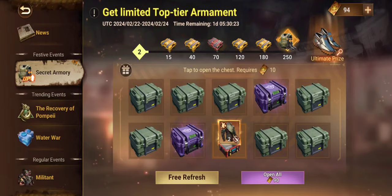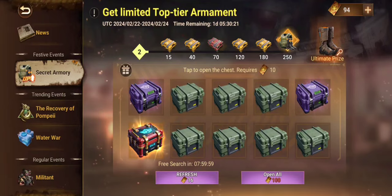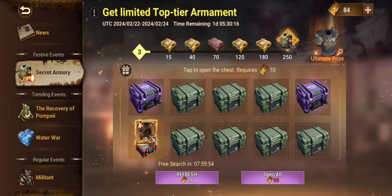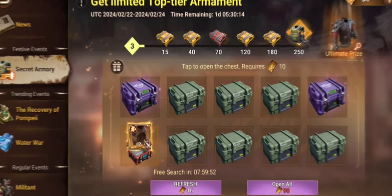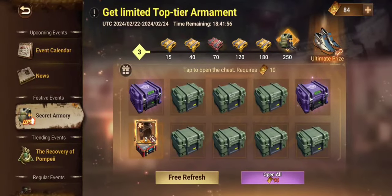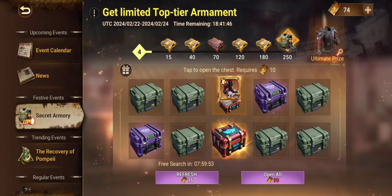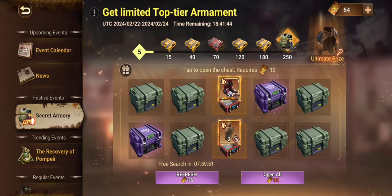After a wait of 8 hours, the free refresh option is back. Using it again — only one red box has spawned, so I will be opening it. Again, waiting for 8 hours. After the next free refresh, 2 red boxes have spawned, so opening both of them. Repeating this process and only opening red boxes is more worth than opening them all. This is just my view.